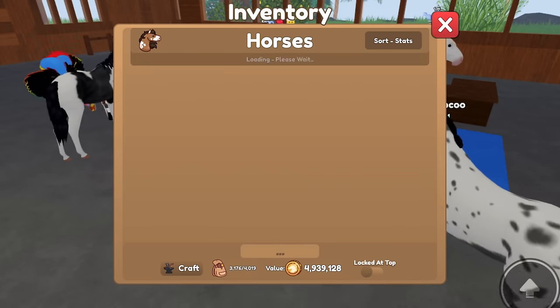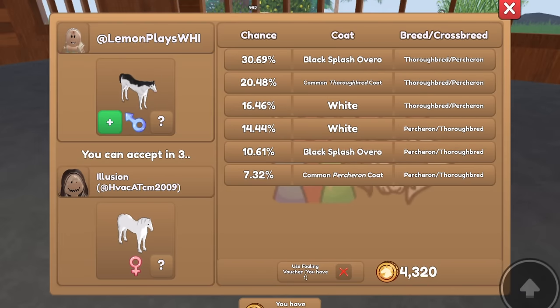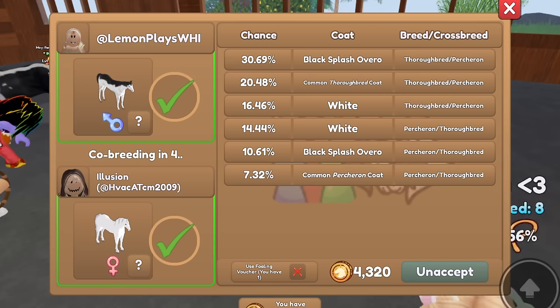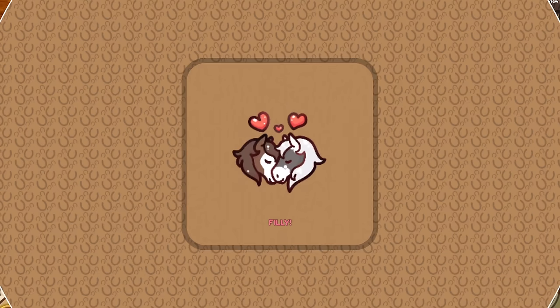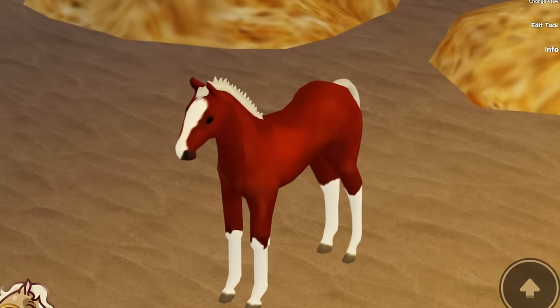6,000 - that is expensive, you guys. We'll do this one - it's a little cheaper. It said it was reduced price, but that one was quite pricey. So we are co-breeding in a few seconds. Fingers crossed we get the unique. It is a filly again - we just got a common coat. That's okay, though.